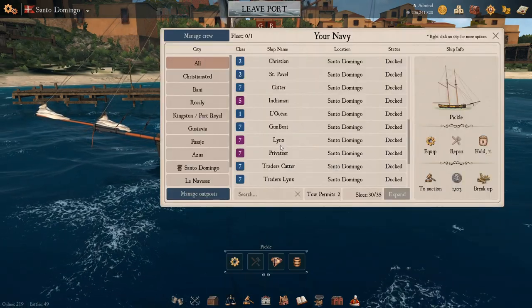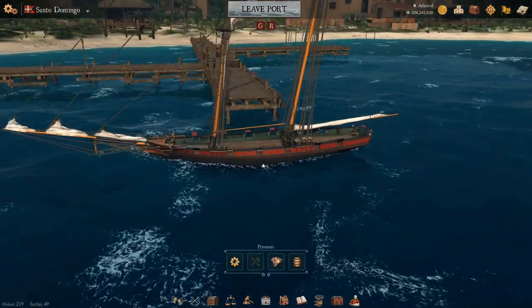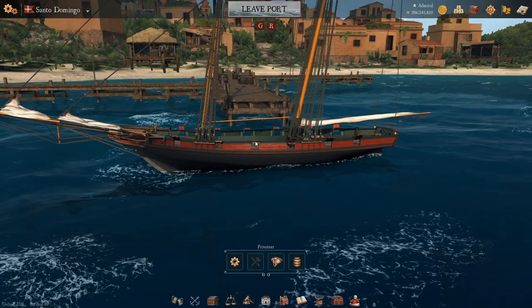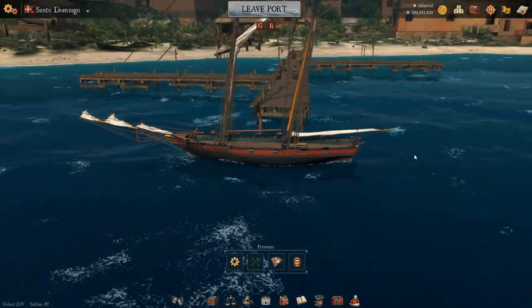The next ship up is the Privateer. The Privateer's base colors are actually pretty neat — I like the dark gray slash black combination with the red and green internals.